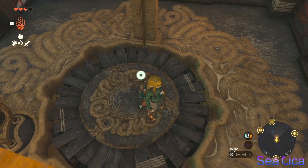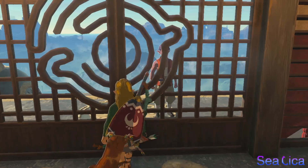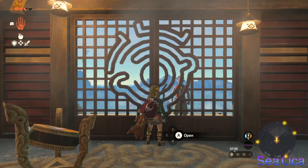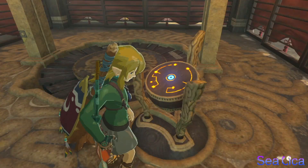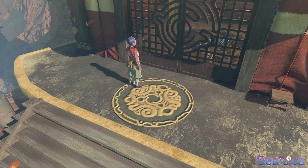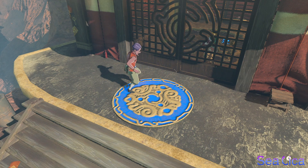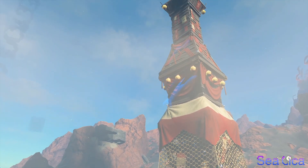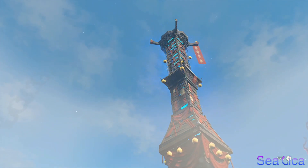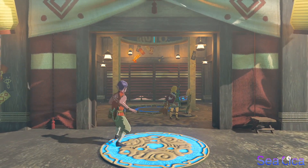Nice! We need to open the door — how do we open the door? Okay, we can't open the door, we need to press this or activate this. The tower is active — we activated the tower! And the door opened!